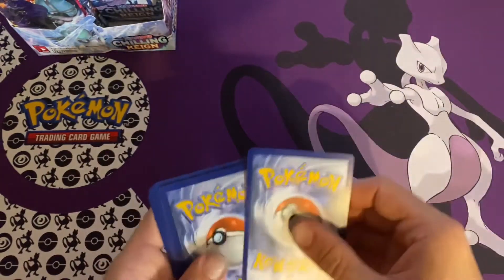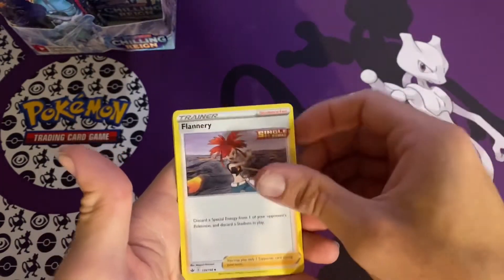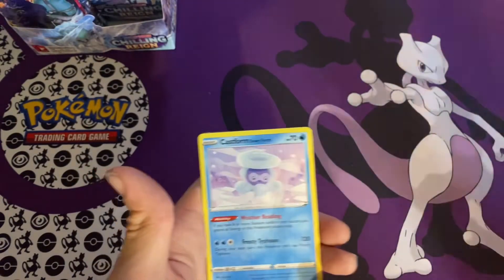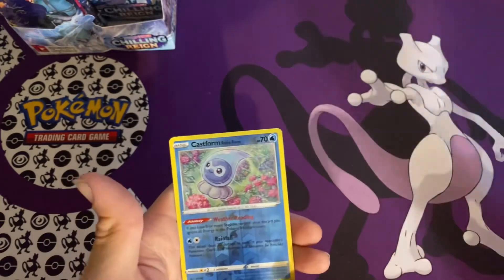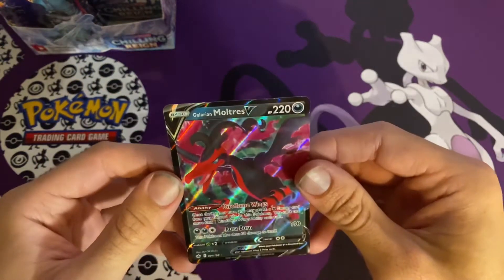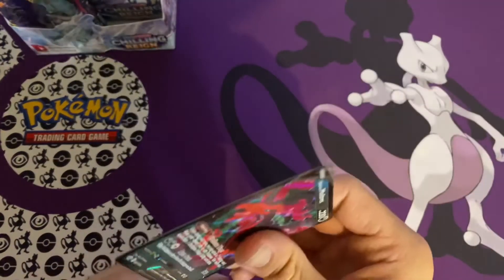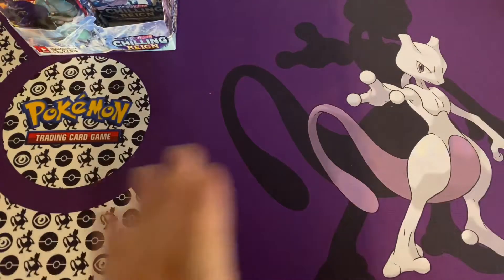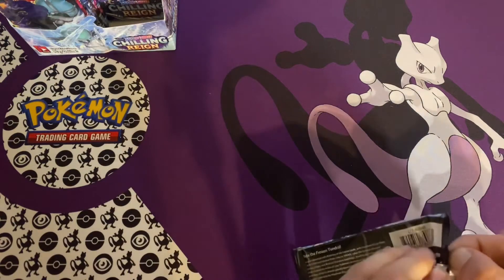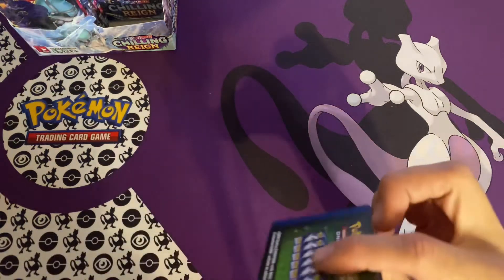Here we go — white code card, we got good feels about this one. We got a Leaf Energy, Agatha, Flannery, Old Cemetery, Ledyba, Golett, Cloverpus, Casform, Padena, Casform, and another Galarian Moltres V. Different artwork, but out of all of the Galarian birds, this Moltres is definitely my favorite. Out of the original Legendary birds I'd probably favor Zapdos, but you just can't dislike that Galarian Moltres — it is such an awesome looking card, such an awesome Pokemon.